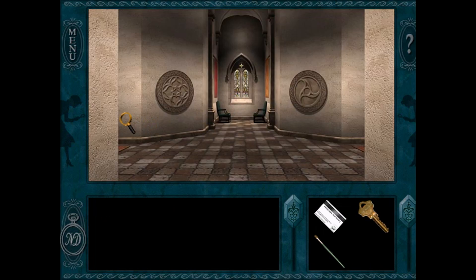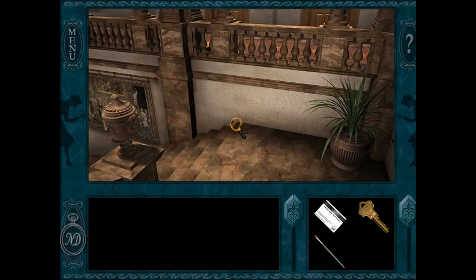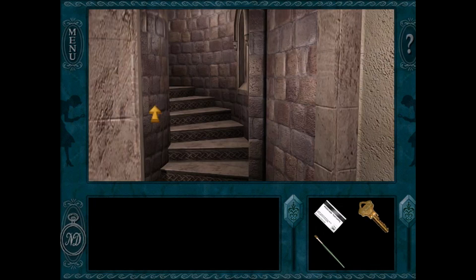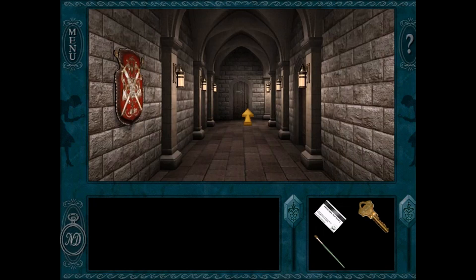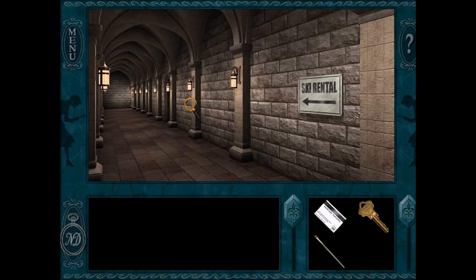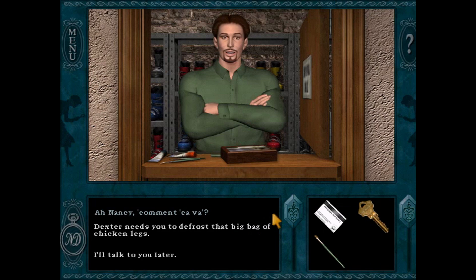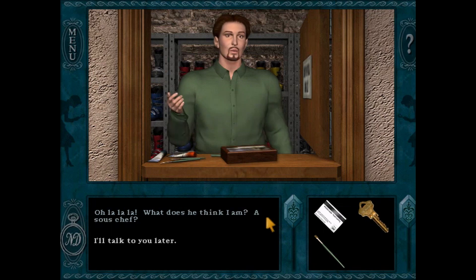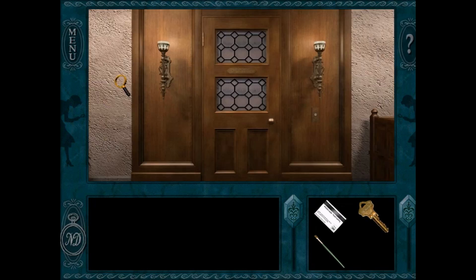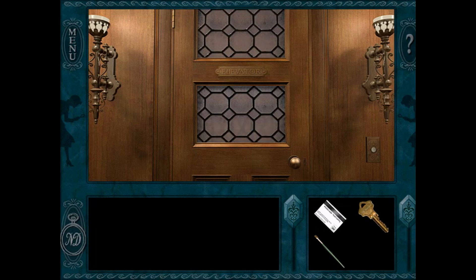After completing the Marie Antoinette task, the player wonders where Lisa is. They reset the elevator properly this time. The chef Jacques is told about the chicken drumsticks order and reacts with exasperation. The elevator now works correctly. The player is relieved.